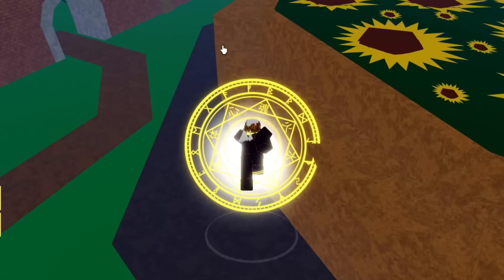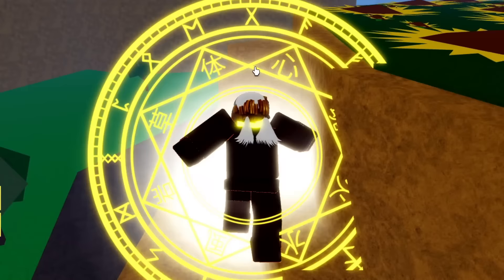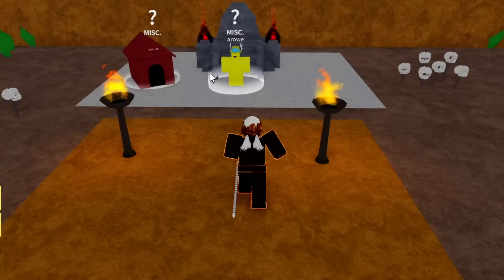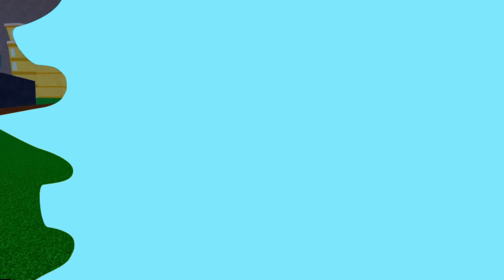For Race V3, come over to Diamond Hill and find the secret wall — it's in the back. Go straight through and there's an NPC. You have to give him two million in money and he will give you Race V3. Race V3 is a much stronger version of your race.